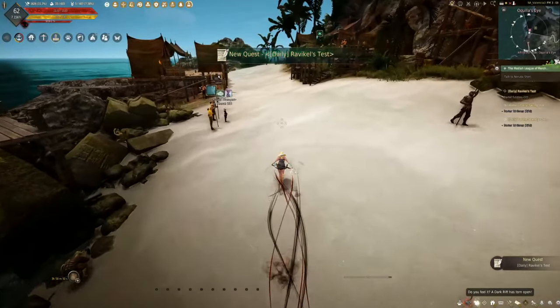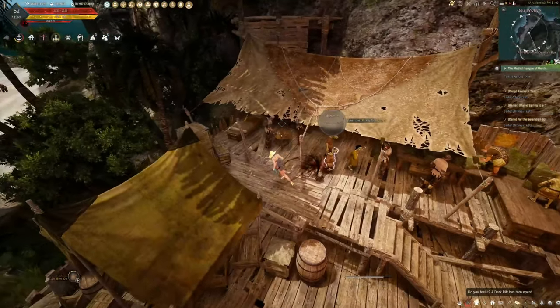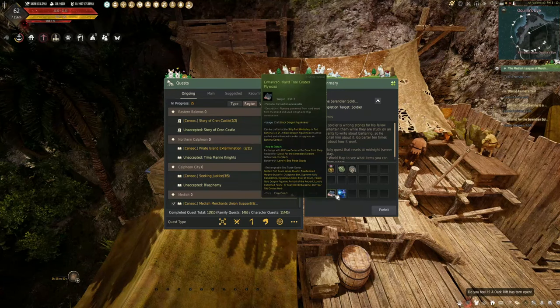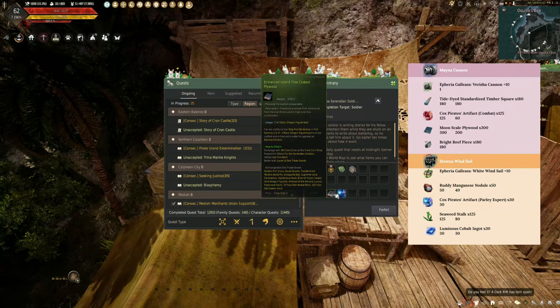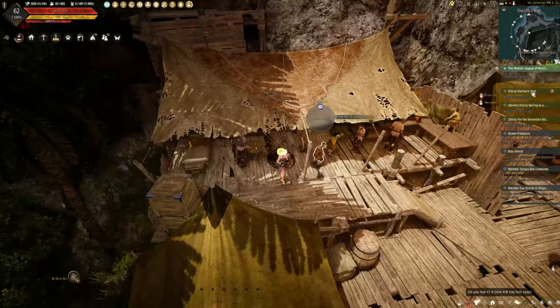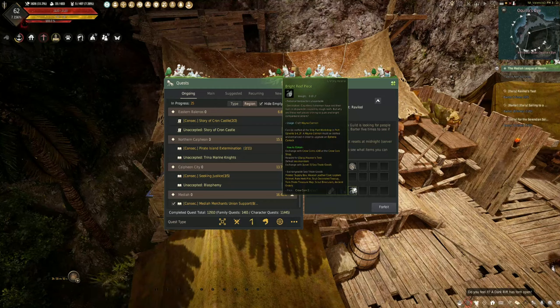The next NPC unlocks the Four Serendian Soldiers quest. You have to barter 10 times and then you can get the Parley Expert — needed for the Stratus Wind Sail, 30 per piece — and also the Enhanced Island Tree Coated Plywood, 300 of which are needed. This covers the figurehead materials. We'll do a full recap of all materials later. Also from the Ravical quest you can get the Bright Reef Piece — you'll need 180 of them, but they appear frequently during bartering.